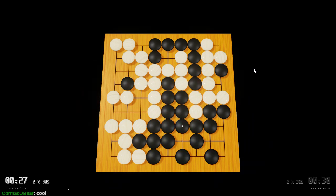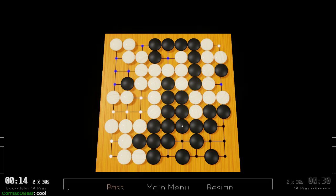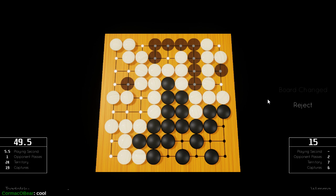He took my stone. Do I have anything better than passing? I don't think so. Where's the pass button? Do I want to place here to connect my stuff together? No, I'm fine. White wins by 34. Nice! Two achievements unlocked: win playing 9x9, and win three games in a row. Not bad.